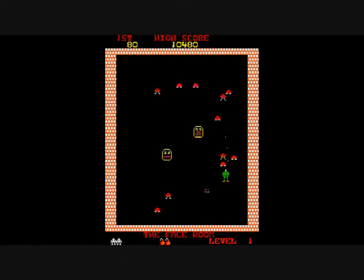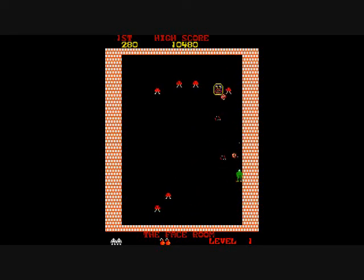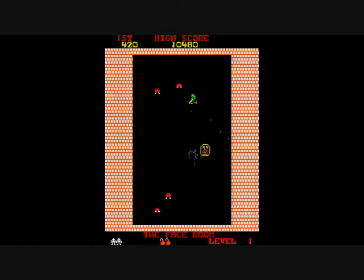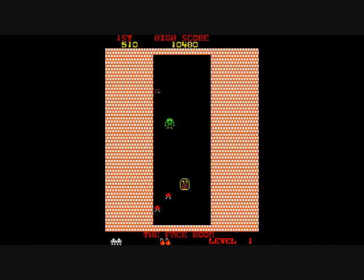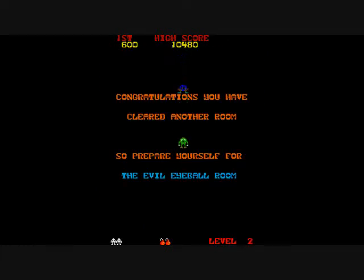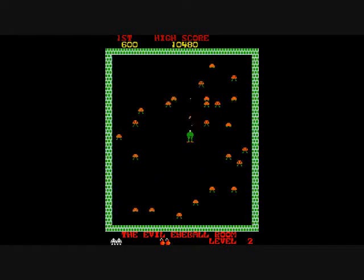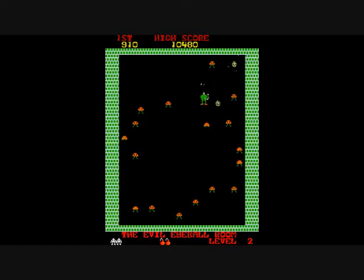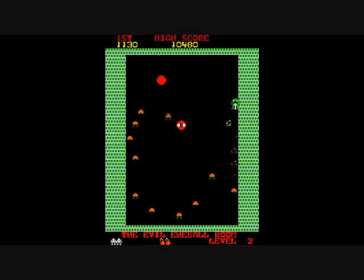This is the face room, and it just has these faces that slowly start to move towards you. The walls will not kill you by touching them — don't let another Stern game, Berserk, fool you. They will kill you in that game, but not in this game. But they will squish you if you take too long. It's pretty easy to take out all the enemies generally, especially early on, before the walls can crush you.